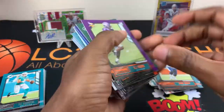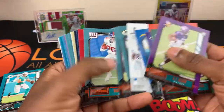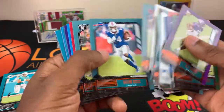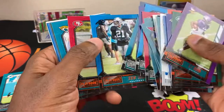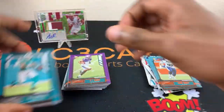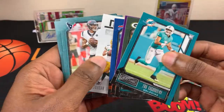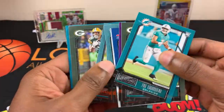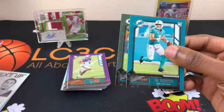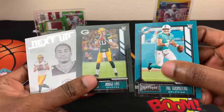As you can see, you do get a bunch of rookies, but out of four tries those are our cards. Two Jordan Loves — actually three — and a bunch of inserts. That's it, man. The best two or three cards are right here in my opinion. Out of four boxes, that is it.